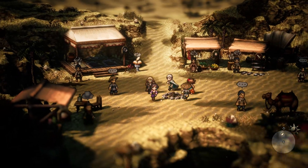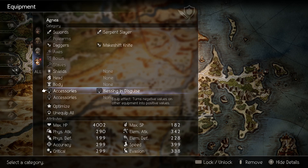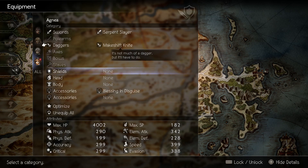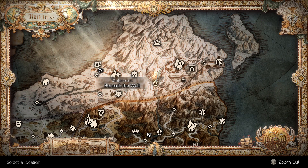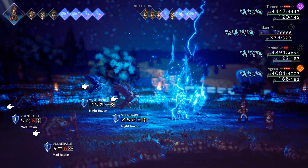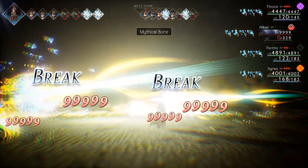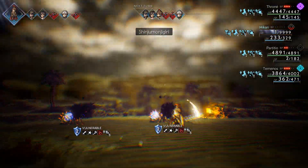Coming in at number two is the Serpent Slayer. It's got a really high attack of 420 — it's blazing — but it's got minus accuracy and minus critical. Now if you equip Blessing in Disguise, you can turn those minuses into positives. To get this fantastic weapon, you need to go beneath the wall — it's in the Infernal Castle, and I'll leave a link in the description of how to actually do this quest. This is a fantastic physical-based weapon that lets you easily cap off at the 999 physical attack cap, and you can just dish out all kinds of damage.